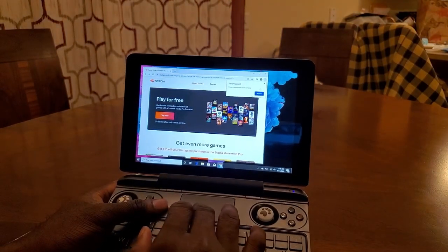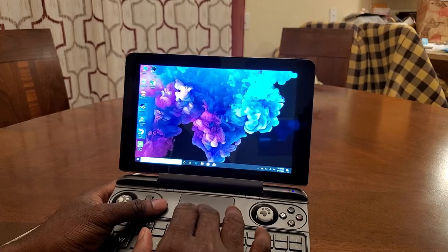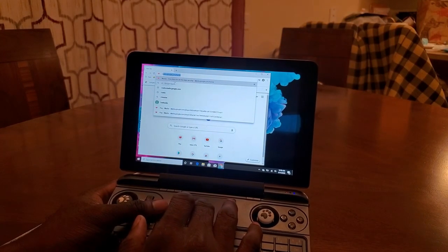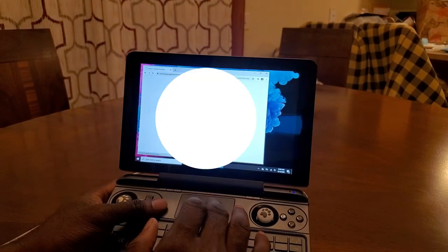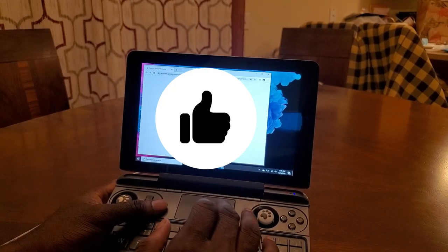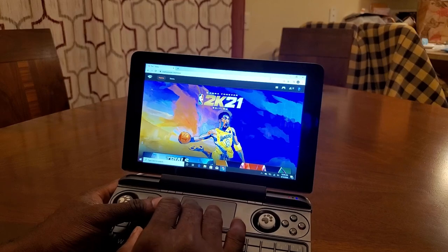Now let's talk about controls — this is a hit or miss area for me. I'd be lying if I said I wasn't impressed that they fit two analog sticks, triggers, and a d-pad on such a small device. The analog sticks take some time to get used to, but once you figure it out, it's not bad — though I do recommend getting a grip accessory. My issue is that despite being small, this device is pretty heavy and I found myself needing to take breaks after about 30 minutes of play. The keyboard felt great for typing and the trackpad is actually really impressive.